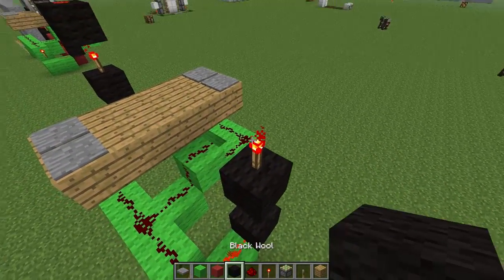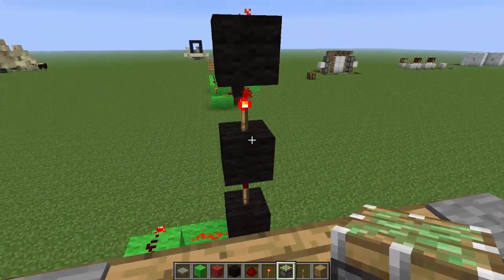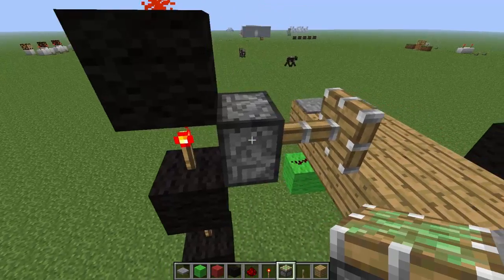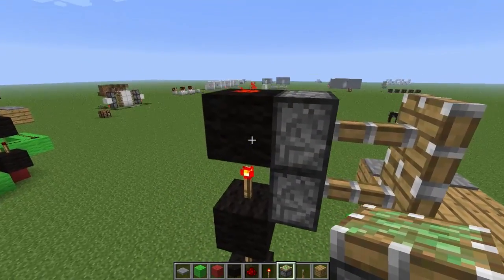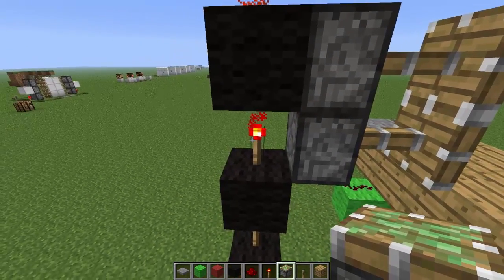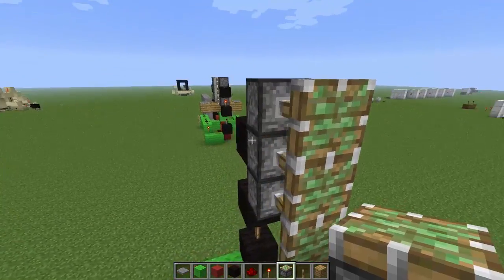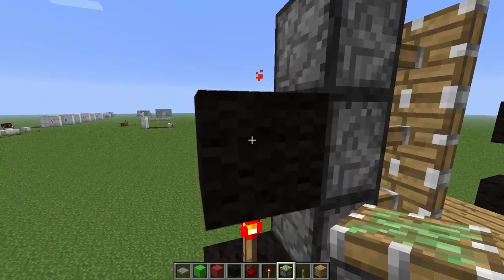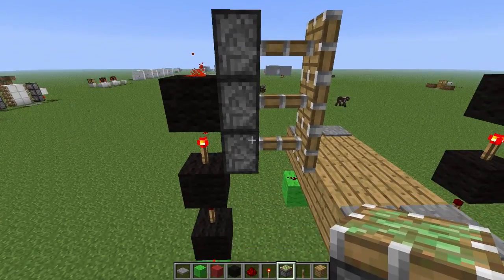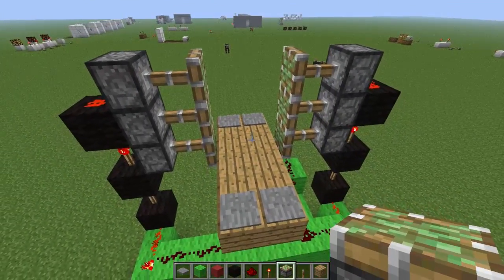We do the exact same on this side with the two torches and a piece of redstone on top. Now we can place in our pistons. When we put in our first piston, it's going to be powered directly by this torch, because the torch is right next to it. The second piston is powered by this block, and this block is receiving power from this torch. The third piston at the top is powered by the redstone up here, which is powered by the torch, which powers the block, which powers the redstone. So that's how it travels up and powers all three pistons, and they all push out at the same time. It's the exact same on this side, so we just put three in and they all push out, perfectly.